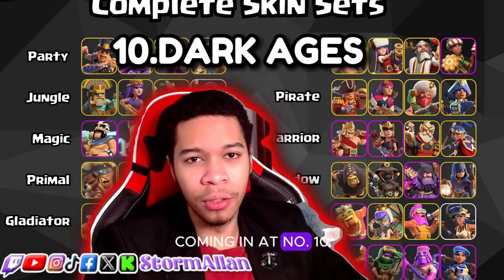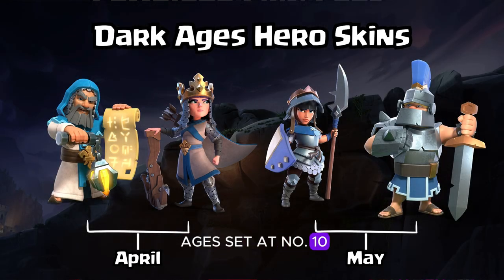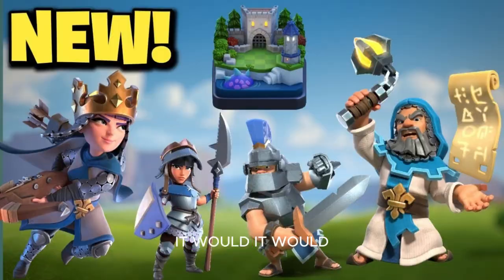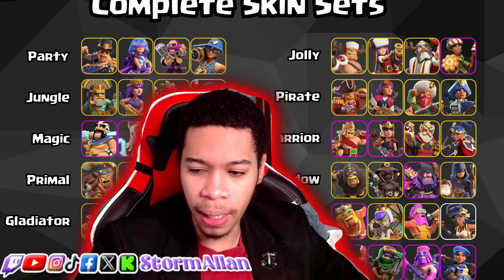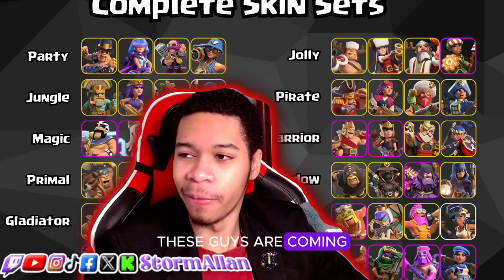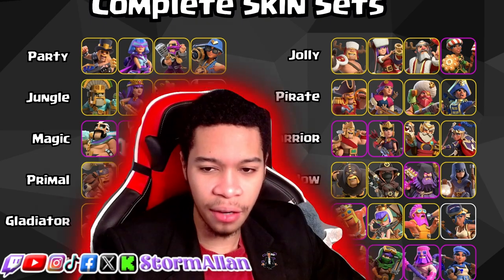Coming in at number 10 we got the Dark Ages set. The reason I put it at number 10 is that only two skins are carrying the pack — the Warden and the Queen skin in particular. I'm not the biggest fan of the RC or the King skin. If the King were gold it would look more impressive, but it wouldn't go with the silver pack they were going for. I'm a big fan of the Warden's mace and I love the crown on the Archer Queen's head.